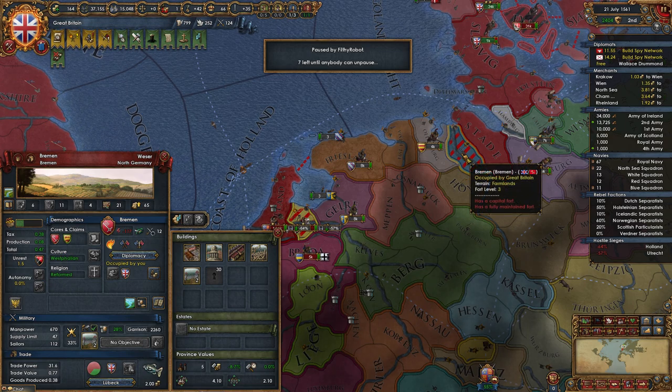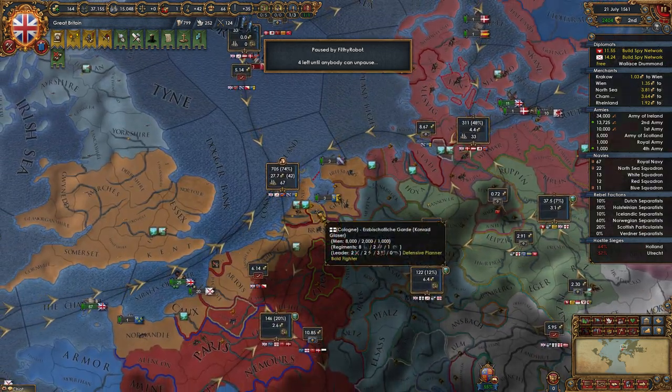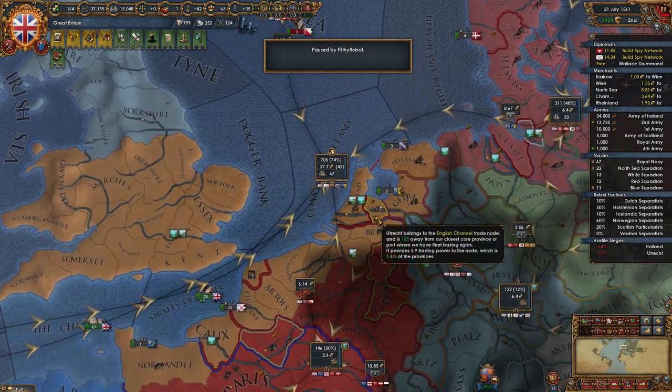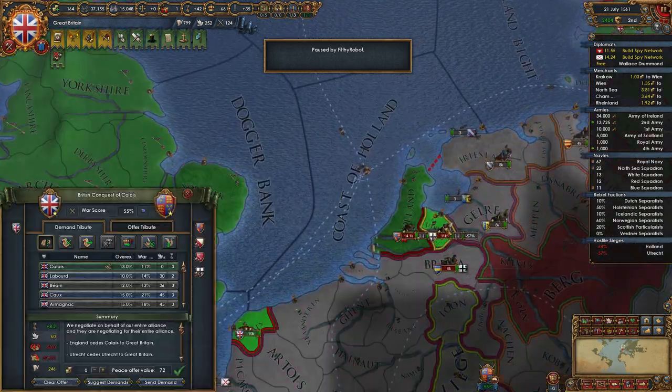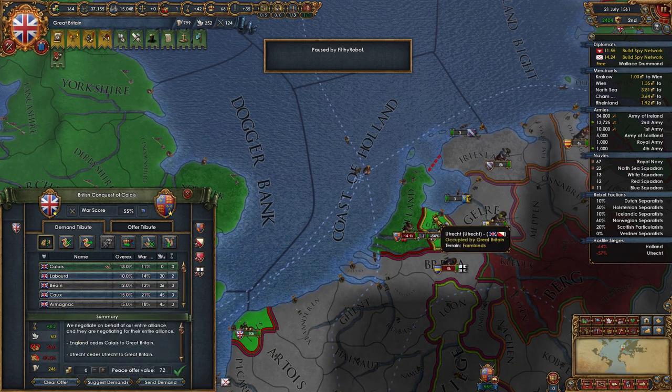It's not an estuary but it is in our capital node. It's worth 1.6% of trade power in the English Channel. I'd be happy with that, but it's going to piss off everyone. The aggressive expansion is just astronomical. Maybe we shouldn't do this.